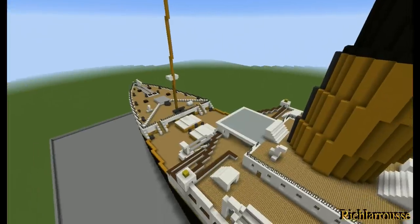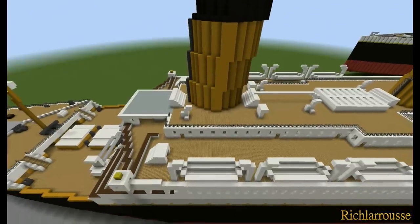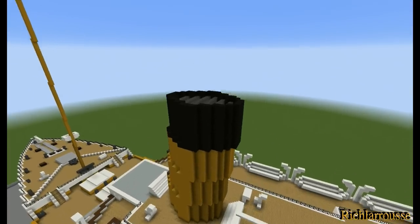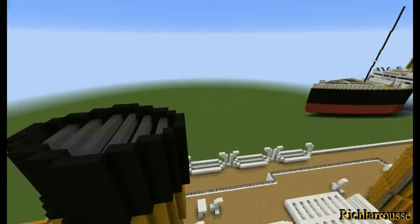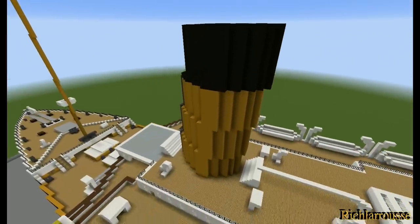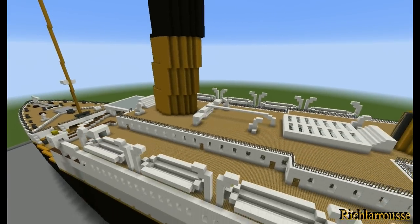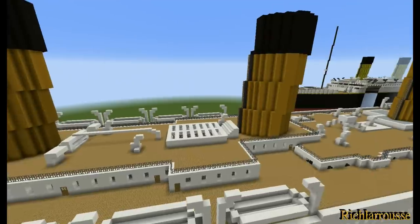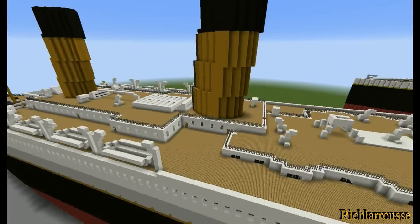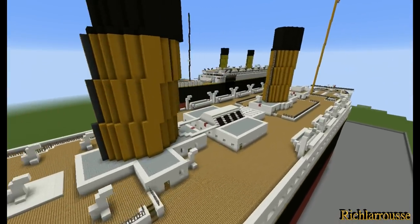Flyover the forecastle and well deck. I don't know the names of all the decks - I know it's the boat deck, promenade deck, and anything after that is a blur. The tops of the funnels are grated. Funnel number four is not grated but is enclosed. I was asked about the funnel colour - it is yellow hardened clay. I originally used yellow wool but yellow hardened clay is probably the better colour. Going along the boat deck and along the aft end, the deck houses, fourth funnel as you'd expect.